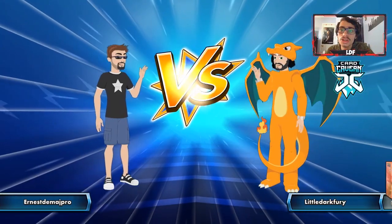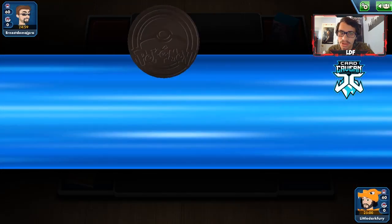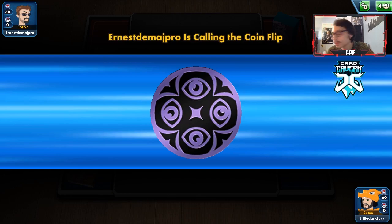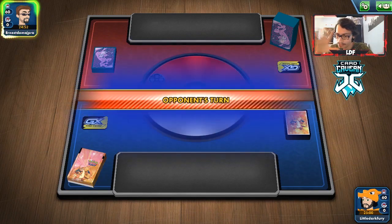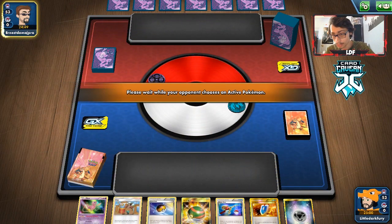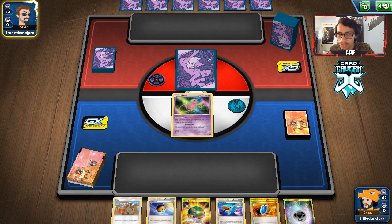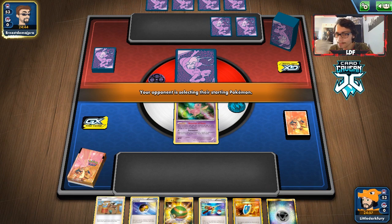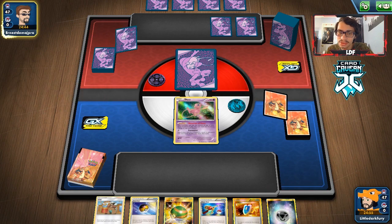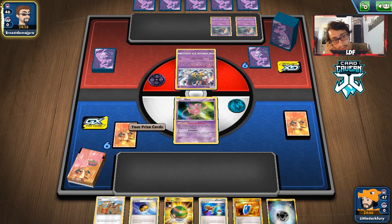Let's get into a match with our Durian deck. We're up against Earnest with what looks to be a Malamar deck. The only thing I'm scared of is spread attacks — this deck loses pretty badly to spread decks. We do get a nice Clay turn one and have two Durian searches, so we'll see how this goes. Our hand is not bad, Clays are good. They're going first so they can't play too many cards.